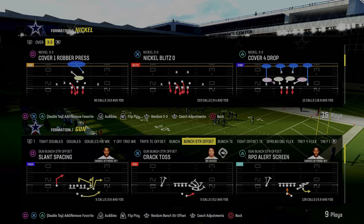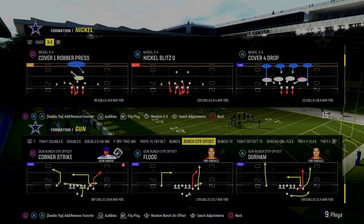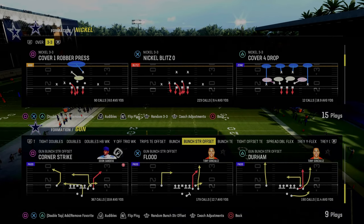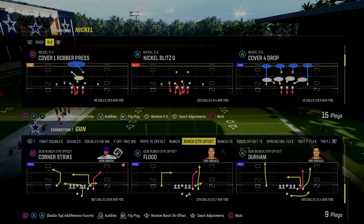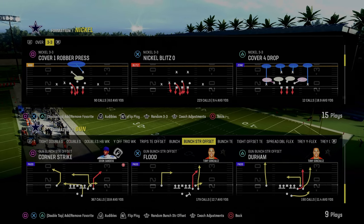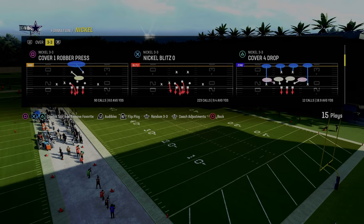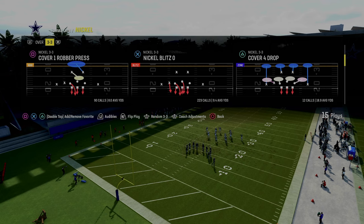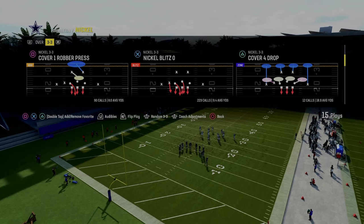If you want to get my entire nickel 3-3 defensive ebook — I think this defense is slowly making a comeback. There's a lot of value to it in terms of how it aligns against certain formations such as trips or bunch strong. This formation has a lot of pros and some cons, but it has mostly pros. The whole defense is based around a blitzing concept out of the play nickel blitz zero.